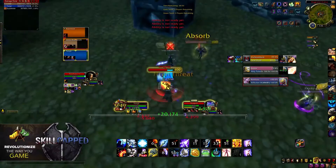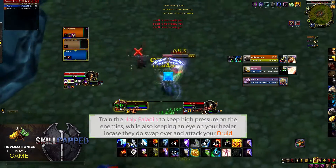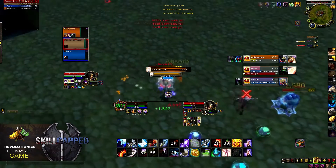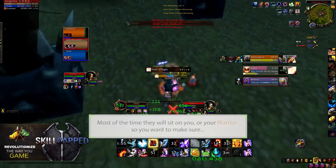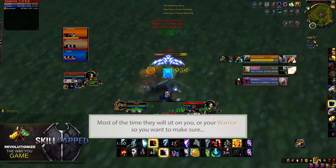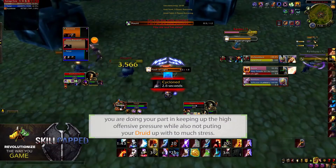Our strategy is to attack the Paladin for as long as possible for as much damage as possible, while making sure our Resto Druid is not dying. Generally the Resto Druid is going to be the target that dies on your team. I think Turbo Cleave can beat this comp 9 times out of 10 — the only time you lose is when they swap to your healer. They're going to ride either yourself or your Warrior, so make sure you're keeping your team offensive without putting your Druid under too much distress.